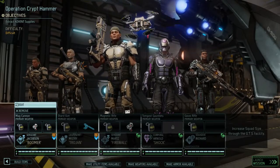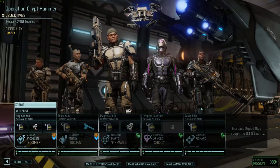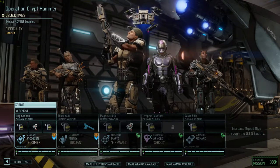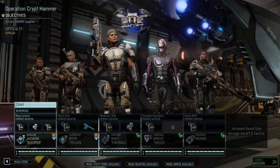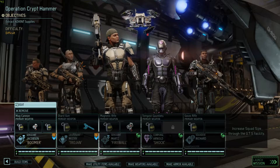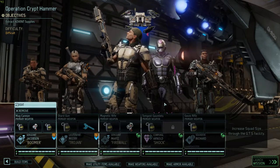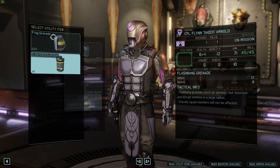Hi everyone, welcome back to XCOM 2: War of the Chosen. We're about to go out on Operation Crypt Hammer — a supply raid mission. We need to extract the Advent supplies. This is a difficult mission, so it could be a problem. We're taking out Jakobsen, Mystery, Mars, Arnold, and Richard. We haven't given the flashbang to anyone yet, so let's put it on Shock.